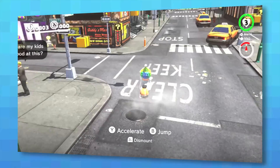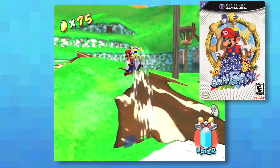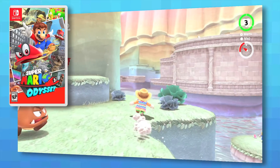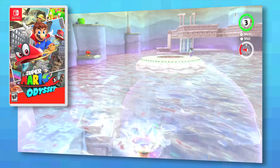Mario Odyssey is the latest entry into the mainline 3D Mario franchise, which includes Mario 64, Sunshine, and the Galaxy titles. In some ways, it's the biggest departure from the classic Mario formula, which isn't necessarily a bad thing, but definitely worth talking about.